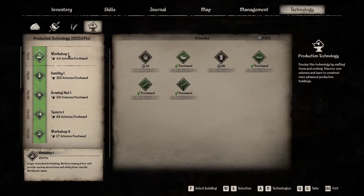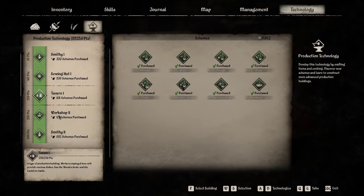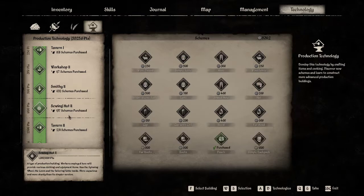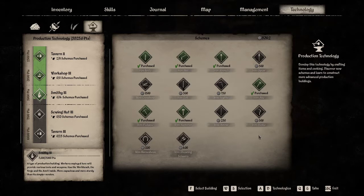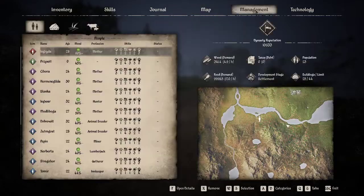Is there a crafting table? Smithy is not under that, it's not under tavern, workshop - no. I can make iron knives - they require two iron bars, so I need to go do some mining. Is there any management stuff that we need to do? Because it's been a day. Let's see if anything has run out.